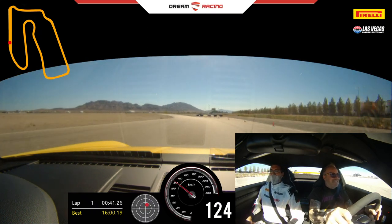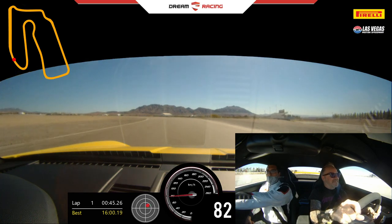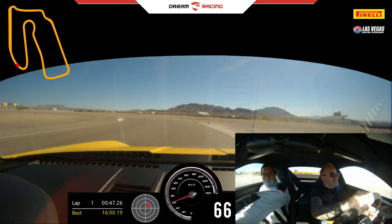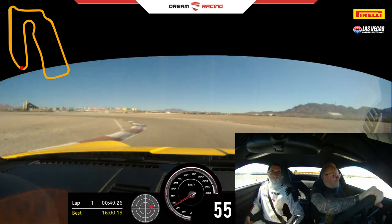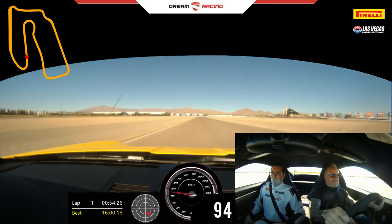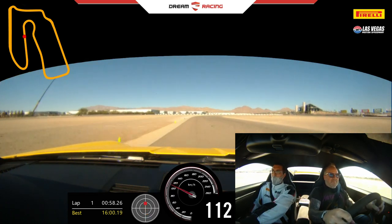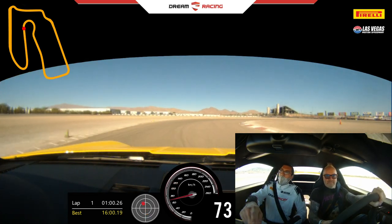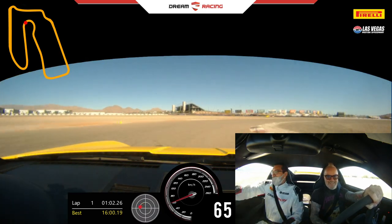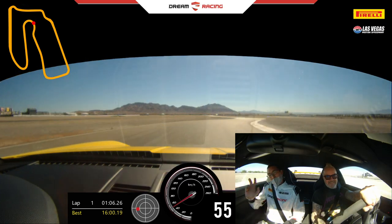Now, stay on it. Now. Hard brake. There you go. One more. Stay wide out. Wide. No brakes. Trust the clock. Now, little power here. There you go. Start to straighten the wheel. Full throttle, no brakes. No brakes. There you go. Build it — 80, 90, full throttle legs.